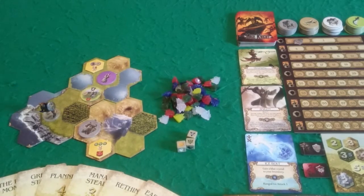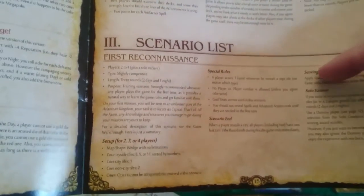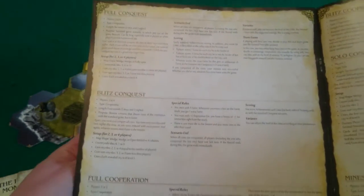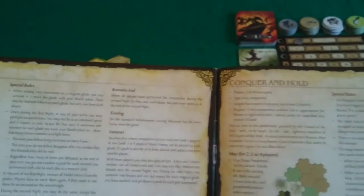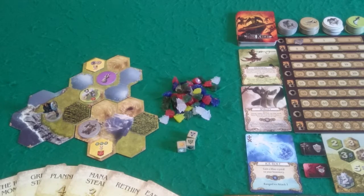The first thing you need to do when setting up is get your rulebook, flip towards the back, and you'll find a scenario list. You need to pick your scenario. The recommended starting one is the first reconnaissance scenario, but there is a big list of different ones you can play with different types of play. You've got conquest ones, cooperative ones where you're all working together, semi co-op, and competitive ones such as the dungeon lords one where you're trying to be the last one standing.